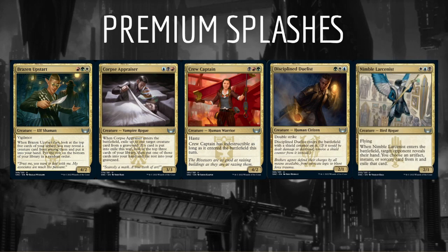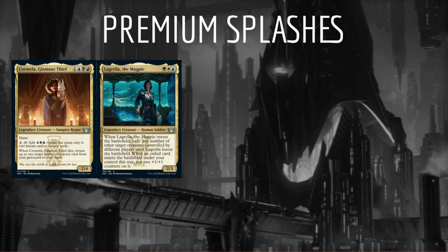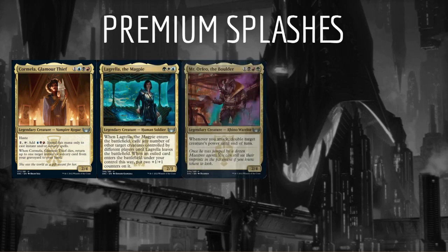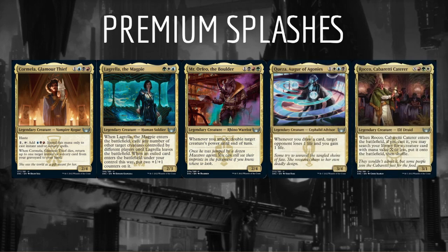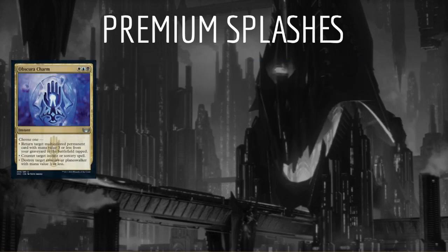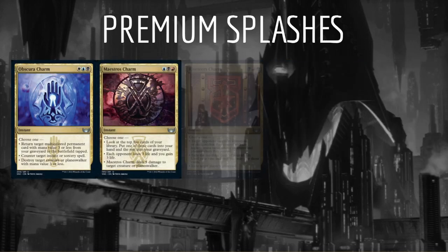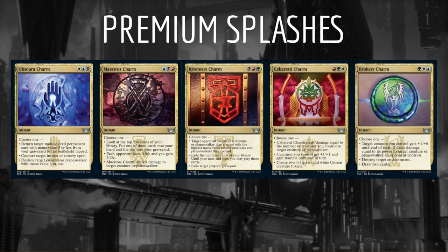We also consider the cycle of Family Legends, including Cormella Glamour Thief, Lagrella the Magpie, Mr. Orfeo the Boulder, Kaza, Augur of Agonies, and Rocco Cabaretti Caterer. And finally the cycle of Charms: Obscura Charm, Maestro's Charm, Riveteer's Charm, Cabaretti Charm, and Broker's Charm.